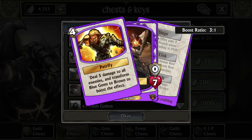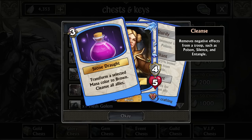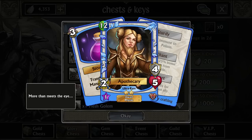Taraxis is a pretty good looping troop, mainly for doing damage to all enemies. It deals damage to all enemies and then transforms all blue to brown — at a 3-to-1 boost ratio — and can do quite a bit of damage if there are a lot of blue gems on the board. Apothecary selects a gem, turns them all to brown, and then cleanses all allies. It's basically like a Mercy, except better for earlier on in the game.